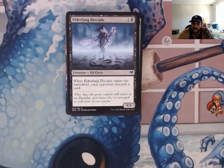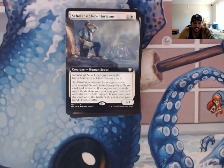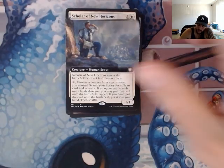Elder Fang Disciple — you guys are probably wondering how many cards we have that make people discard. Honestly, quite a few. What's going to end up happening is everybody's going to either have to play what they draw, and if everybody has one card in hand and it gets back to your turn, you're just going to make everybody discard it. If it gets to that, it's going to generate a lot of hate. Scholar of New Horizons — enters the battlefield with a plus one, plus one counter, and you can remove a counter from a permanent you control to search for a Plains and put it into your hand. Fantastic way to thin your deck out from lands.